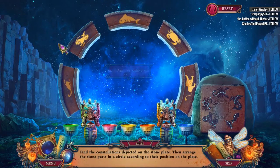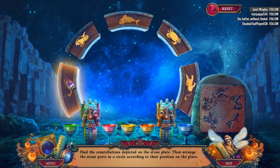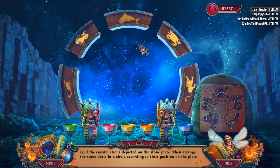I don't think it was this one. Oh, it is that one. Find the constellation depicted on the stone plate, then arrange the stone parts in a circle according to their positions on the plate.